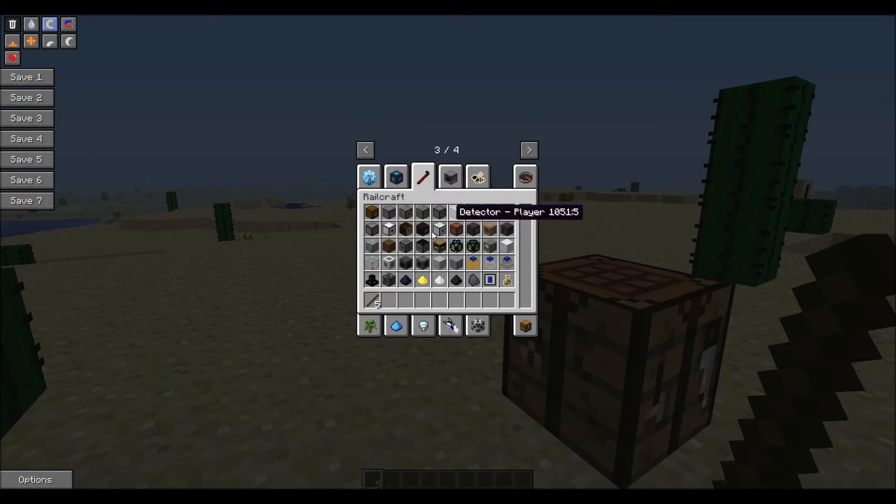There's Railcraft as well as Steve's Carts. There's Computercraft with all these different turtles — look at how many turtles there are. There's like a turtle for everything in the game. There's an Inventory Laser Turtle, Advanced Ore Scanner Engineering Turtle, all these different kinds of turtles. There's a Tree Tap Turtle, which I think is pretty cool.